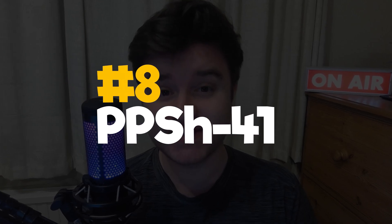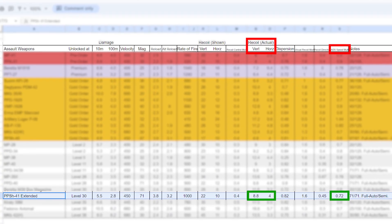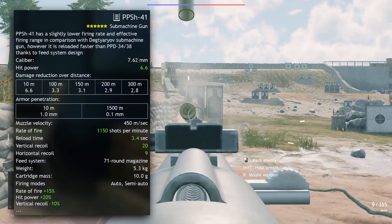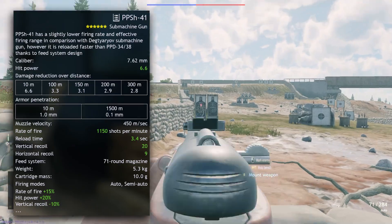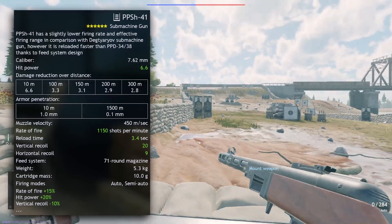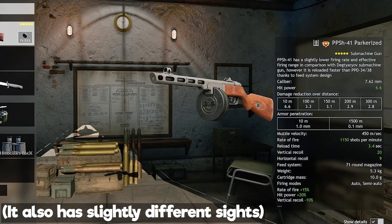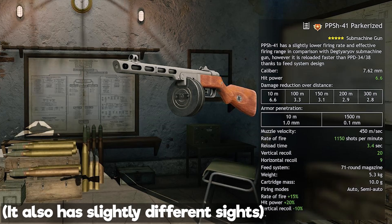8th place sees the mighty PPSH-41. How can you not love this thing when looking at its stats? Super low actual recoil, high ADS speed, 71 rounds, 1,150 shots per minute fire rate, and a really quick reload speed for that magazine size. The only thing is you'll notice its shot dispersion can be a little problematic at long range — but that's basically its only slight fault. If you can aim in the general direction with this rate of fire, you'll basically be able to use the PPSH as a sniper anyway. It should also be said that the premium squad version, the parkerized PPSH-41, is exactly the same stats-wise — arguably cooler, and with a tiny bit better shot dispersion.